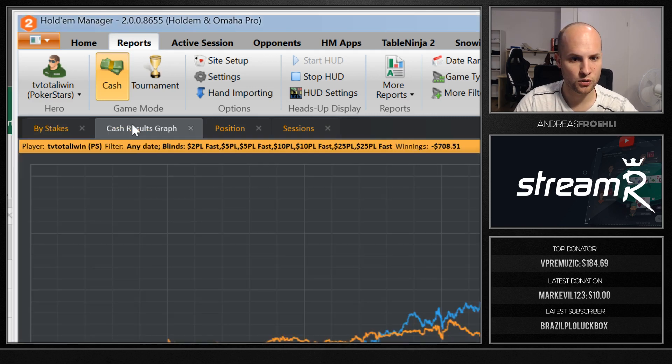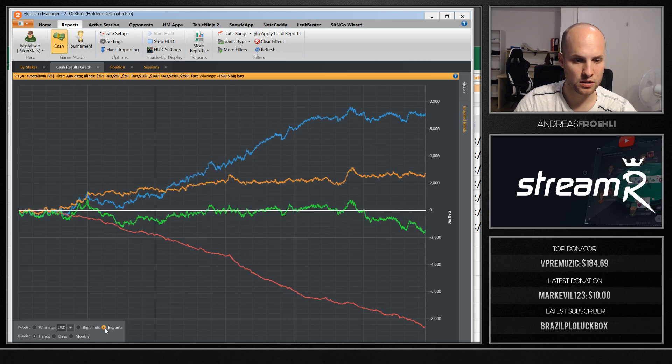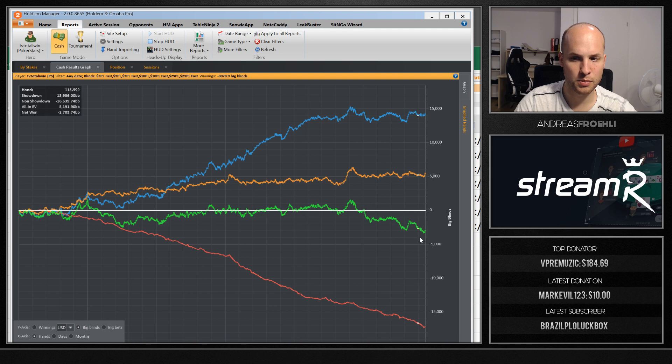Now let's have a look at the graph. A lot of the early sessions were played off stream but most things here were on stream. In terms of winnings, the EV from start to finish has been about $300, which is not a lot — probably not enough for the pace I set for the bankroll challenge. Towards the end I've been running a lot below EV both on and off stream. In terms of big blinds it's about 80 blinds in total.